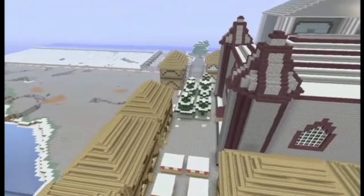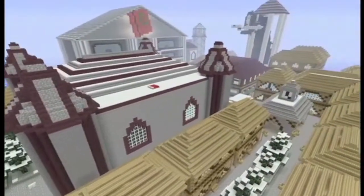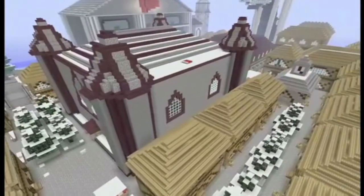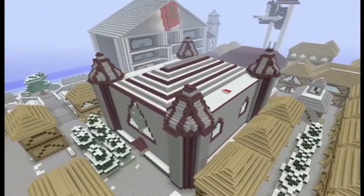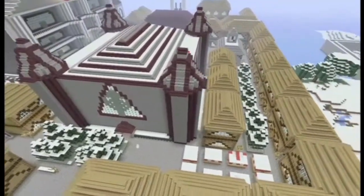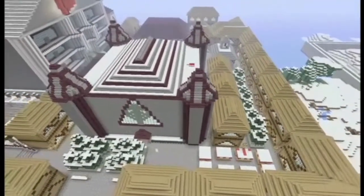After we've done the more modern part which is Section B, we're working on Section A, which is going to be the massive palace. That's going to be a hard job because we've got to get it exactly right to fit in with the storyline, but it shouldn't be too hard overall.